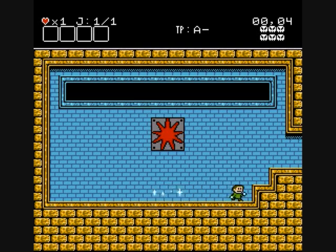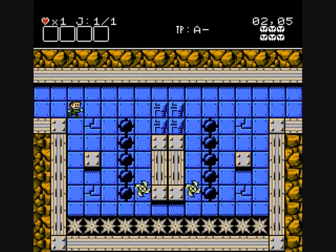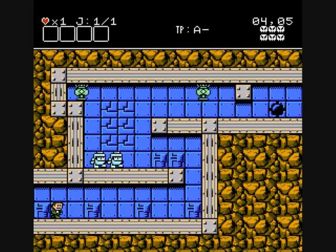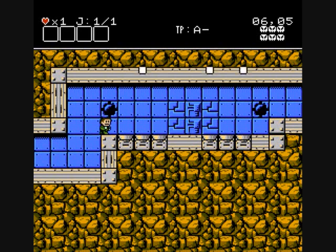Once again I miscalculate where I'm supposed to be standing and get shot in the crotch. Dodge the bubblegum-colored magic floating ball thingy. Shoot some robots, dodge some bullets, jump on them. I don't know if those are supposed to be glass platforms that crack and shatter when you jump on them — probably something like that.